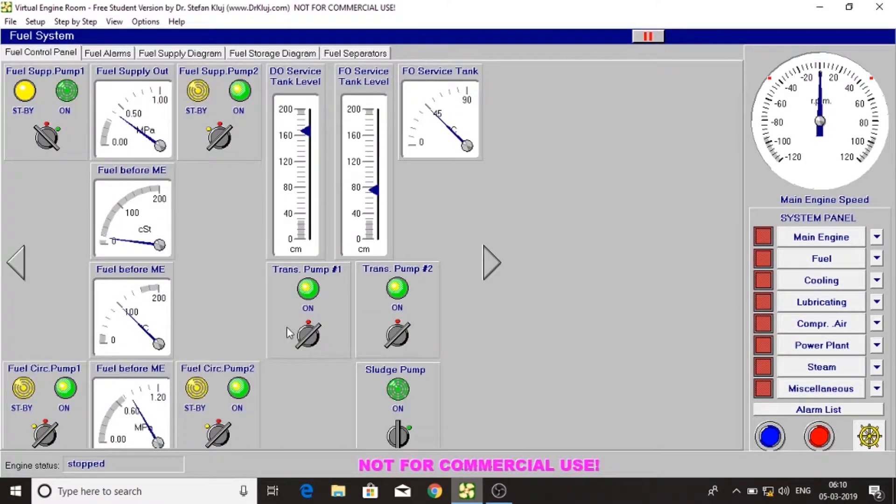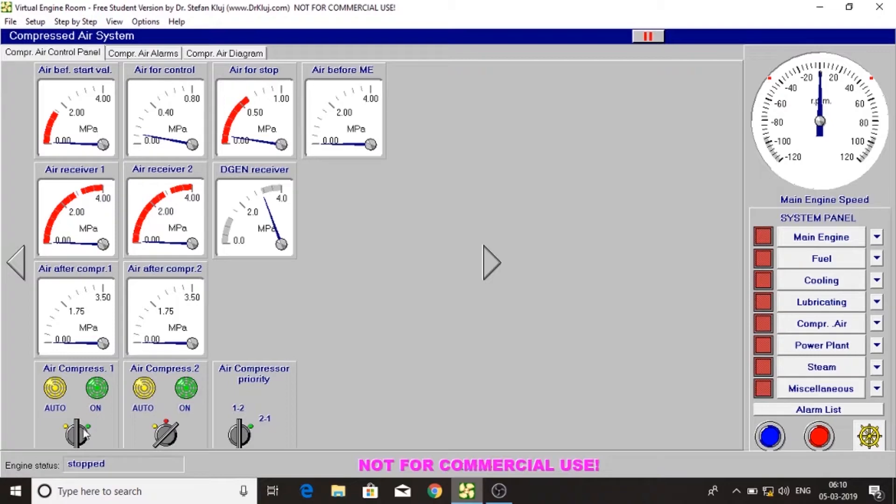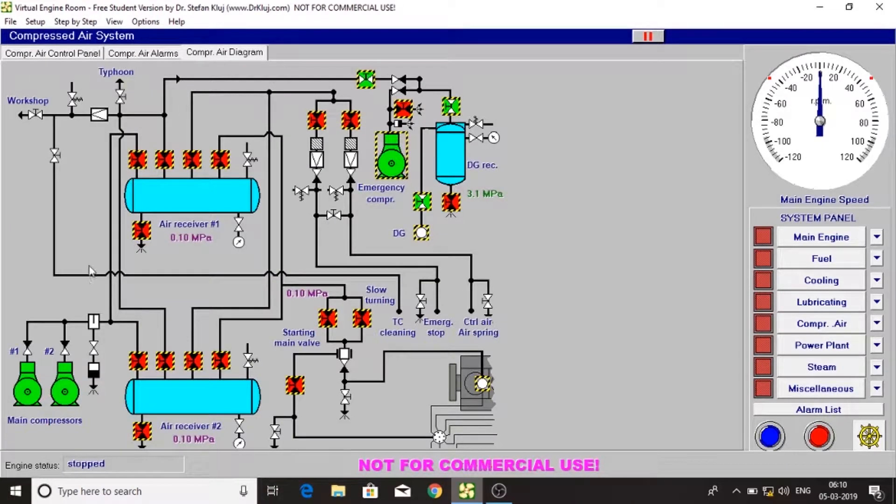Let's turn off the pumps. Now let's put the compressed air — we will start the air compressor and open the inlet valve for the air receiver, and we will stop the emergency compressor.